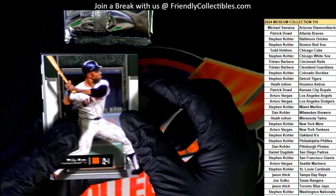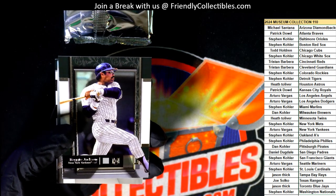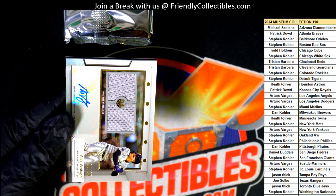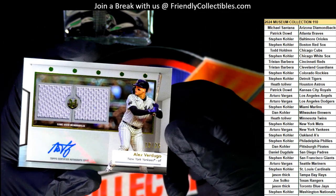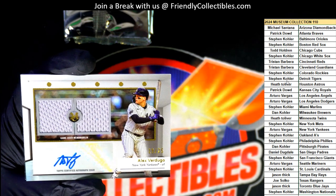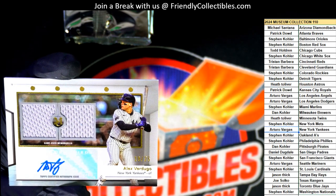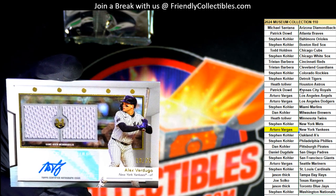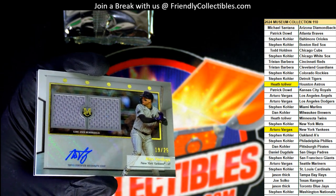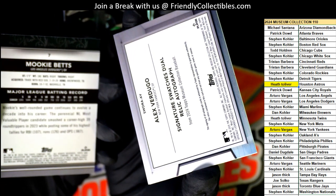Early Maze. D. Jackson. Game used autographed memorabilia piece. Wow. Our second hit - Heath pulled one with the Astros, a Quad Relic, and then Arturo lands the Yankees hit. 19 of 25. Signature Swatches Dual Relic Autograph.